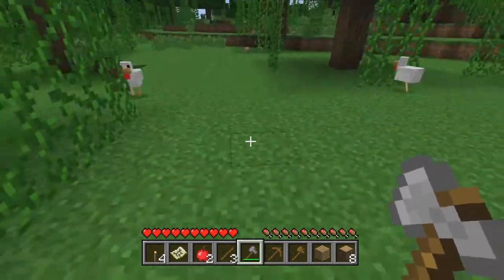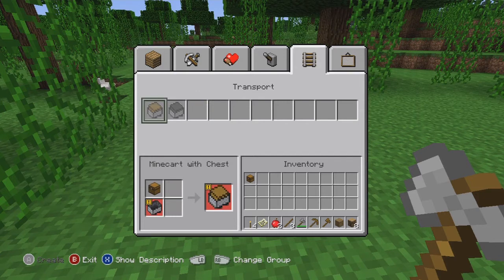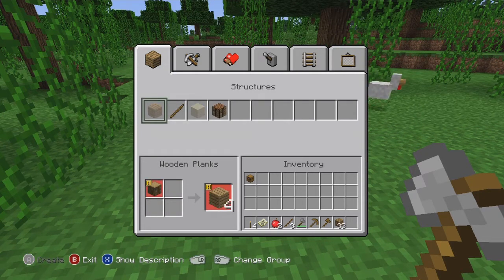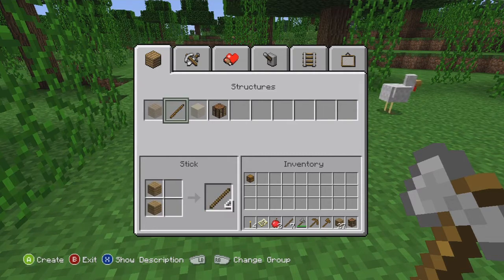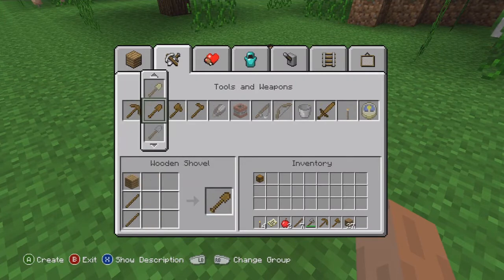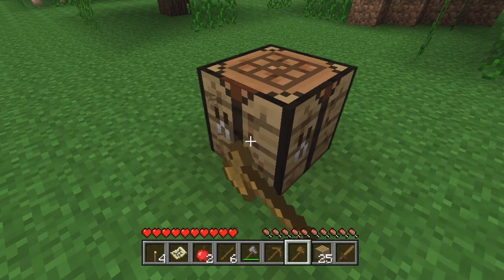We don't have a sword so I'm going to make one. I need four wood and I've only got one plank here, so I need to make some planks. I've got 33 wood, so I can make one and some sticks as well. I'll make four sticks, plant the crafting table down and make a sword. I've got a wooden sword now and I'll just destroy the crafting table.